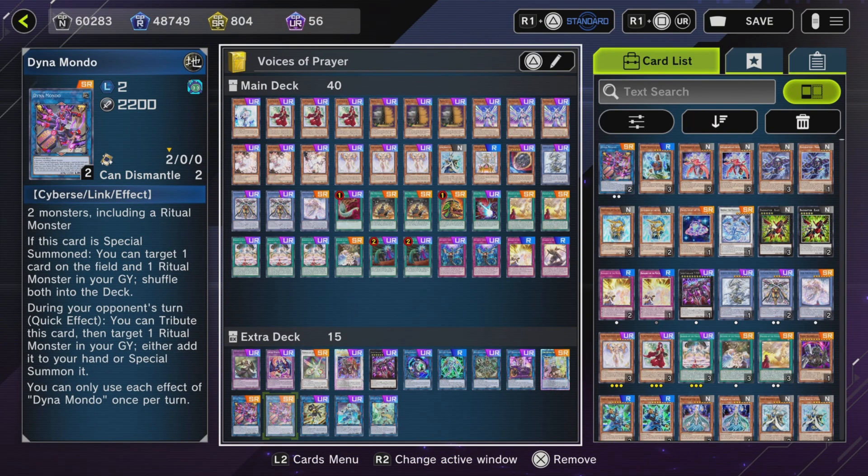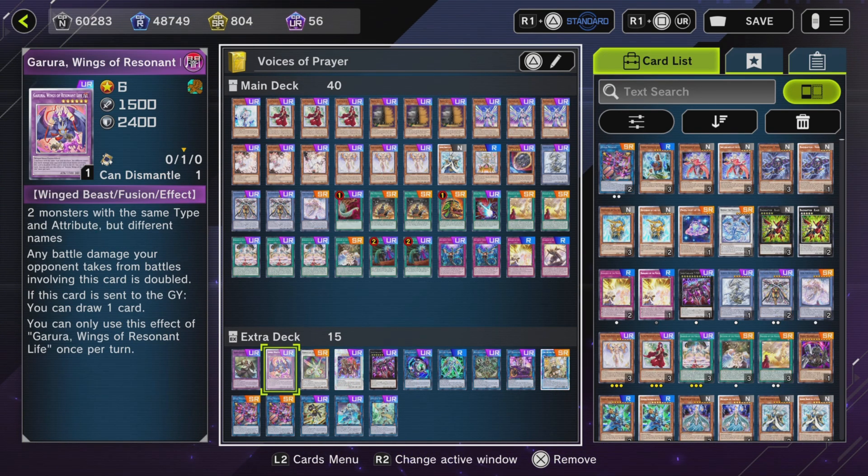Dynamondo is really really important — you absolutely need this in your extra deck. You can just end on this card; it takes two monsters plus the original monster. During your opponent's draw phase, tribute Dynamondo, target Skull Guardian, Lo especially, and then you can get Barrier, Radiance, or whatever Voiceless Voice spell or trap you need in that moment — all during your opponent's draw phase. Most people don't know how to interact with that, which makes it really strong.